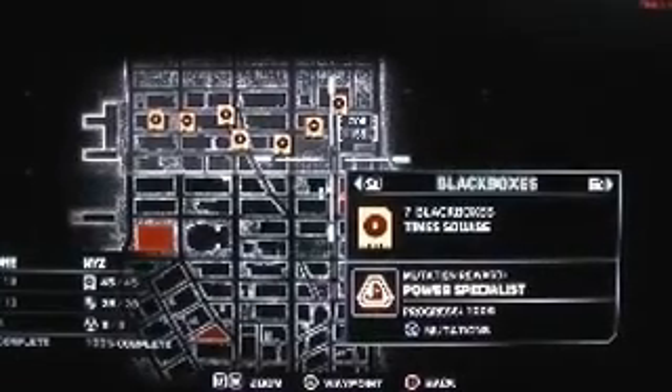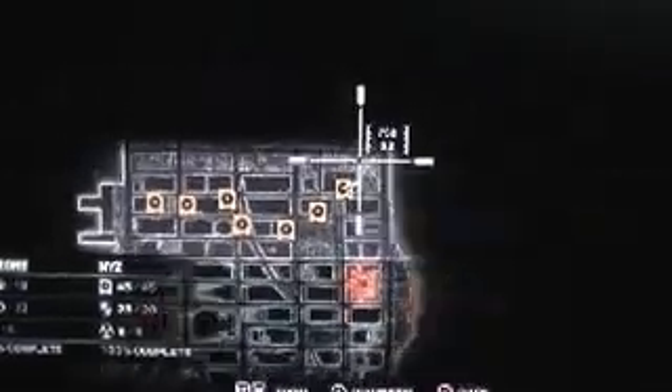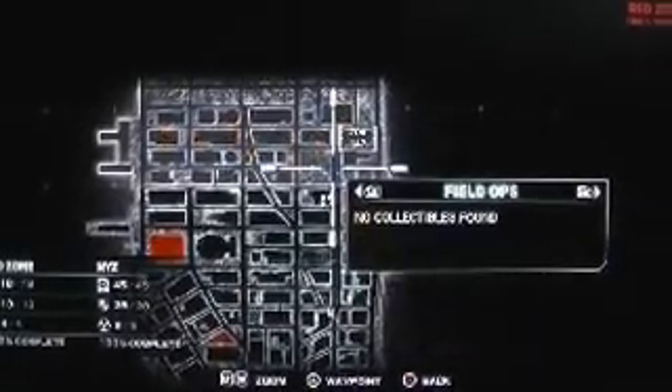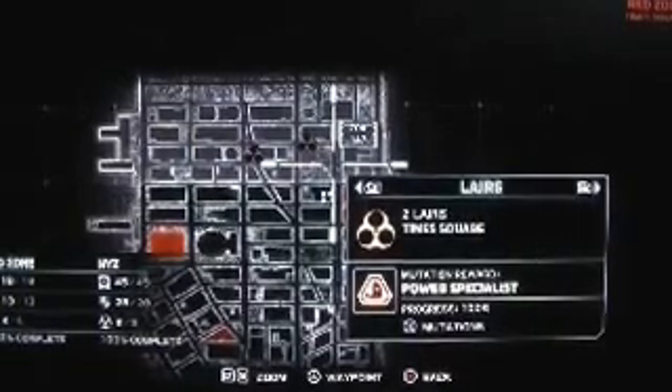There are seven black boxes in Times Square — it gives you a power specialist. Right here, you don't want to go past because they will blow you up. If it doesn't look like this, don't go there. Power specialist — there they all are. They're all close together because there's so many. There's no field ops, and there are two layers for a power specialist.